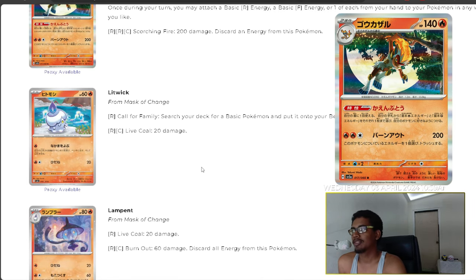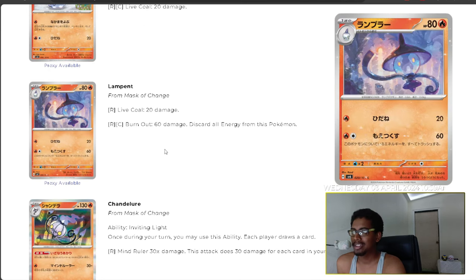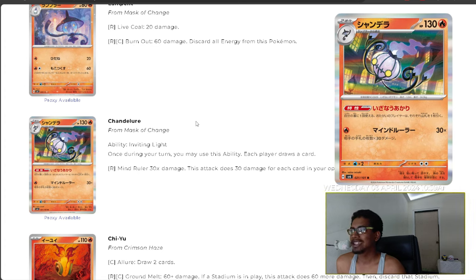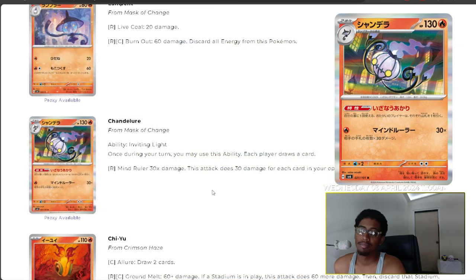We have Litwick with Call for Family to place a basic Pokémon onto your bench, and Live Coal. Lampent also has Live Coal plus Burnout for 60 damage, discarding all energy. Chandelure has Inviting Light ability — once per turn each player draws a card — and Mind Ruler, which does 30 damage for each card in the opponent's hand. You can make them draw a card and then do more damage, which is actually interesting. However, the 130 HP probably won't keep it on the board very long.